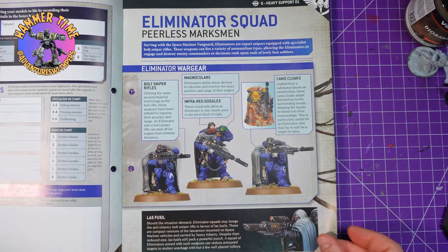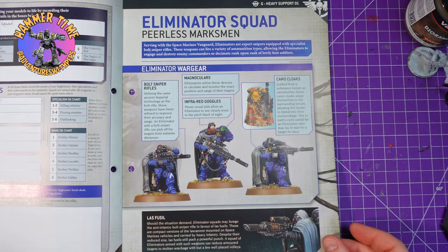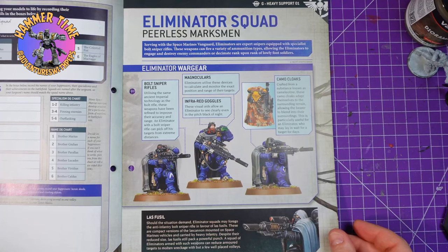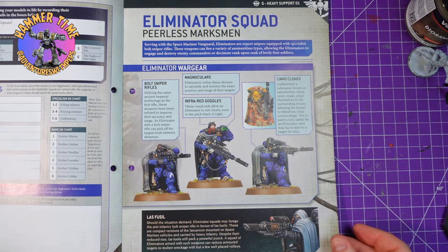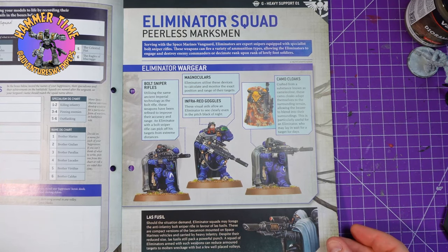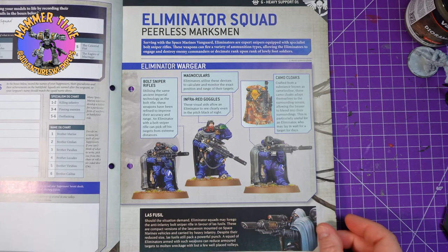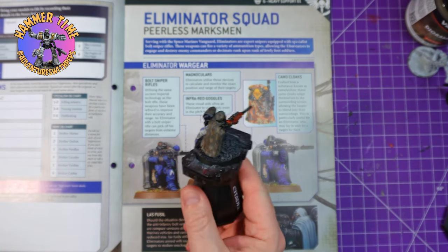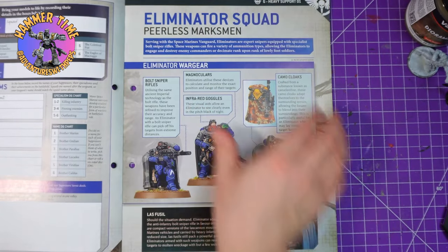We then also learn about the eliminator squad, who are basically the new and improved snipers. They come with their bolt sniper rifles, magnoculars, infrared goggles and camo cloaks. I had a lot of fun trying to work out how I was going to do my camo cloak, but we'll go over that later.